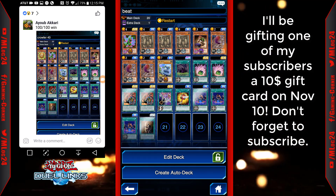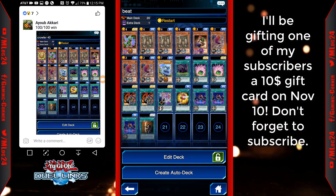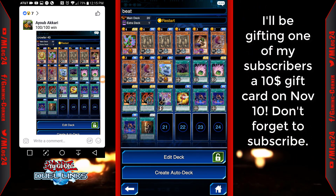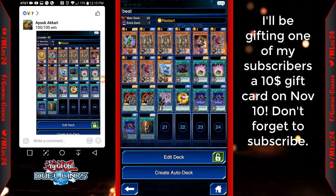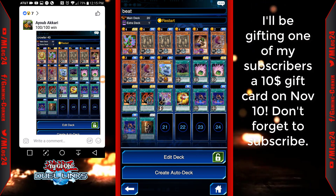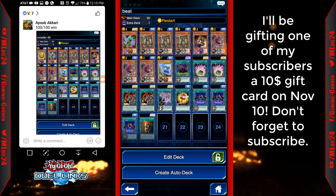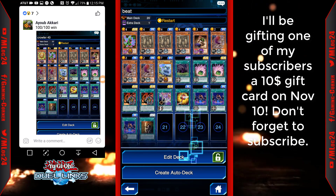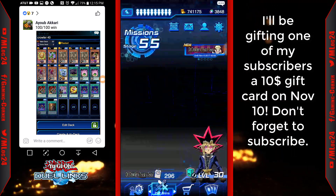You get a 3,000 duel assessment bonus for attacking over 9,999. The deck is really consistent — especially if you go first, you're going to win almost every time. Going second you do need those Kuribohs, but even then it's a higher win rate than the Blue Eyes deck I shared the other day. Let me go ahead and show you a replay and then some of the rewards I got from it.